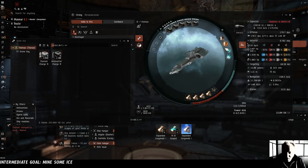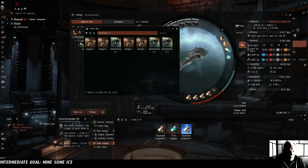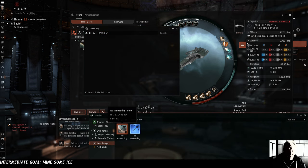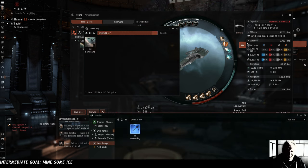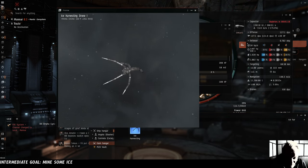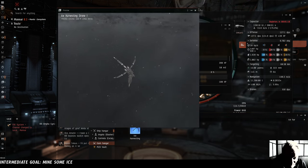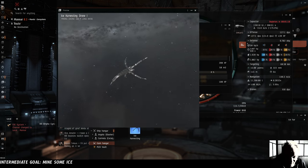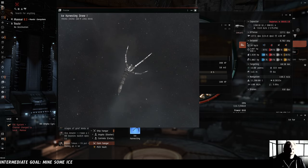We have 3,750 spare ammunition in our hold and 1,000.2 cubic meters of room. Now we're going to need to leave all of our combat drones behind and bring our ice harvesting drone out for its first adventure. It's creepy as all get out. Wagging his tail. What a good boy. Let's go find out.